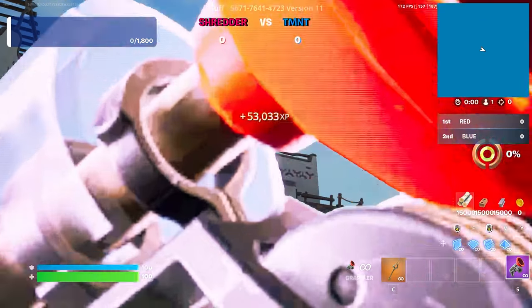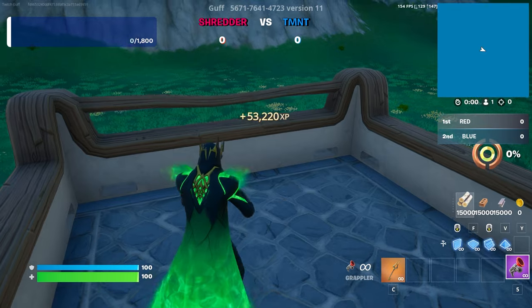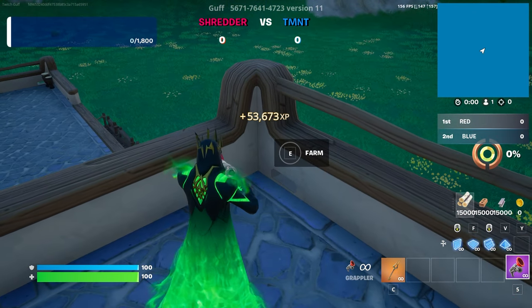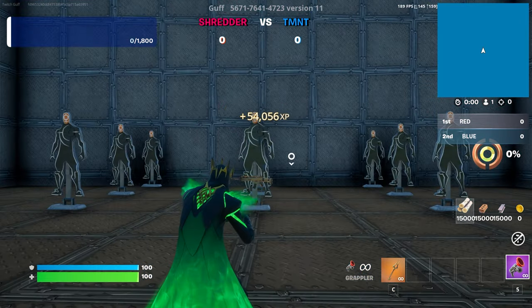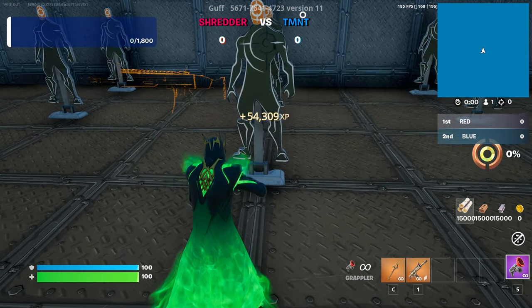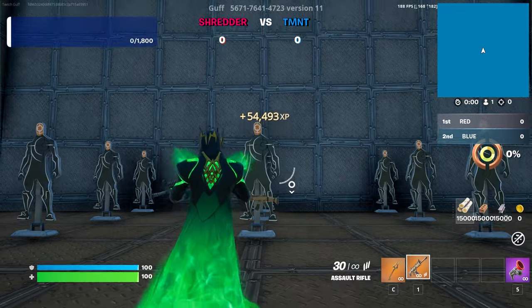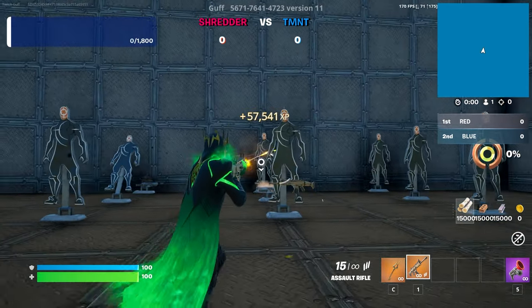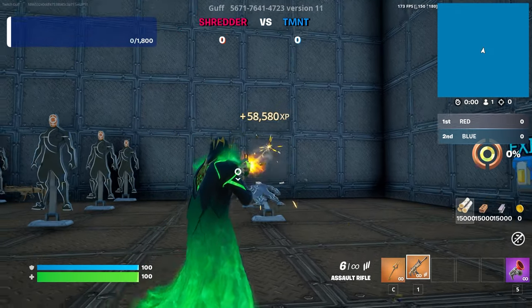There's a building right behind you — go to the right side of the building using the grappler to get there faster. Find the secret button on the left side that says 'Farm,' click it, then use the AR to eliminate the NPCs and you'll get unlimited XP — about 1,000 XP per second.